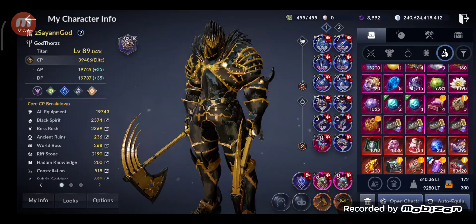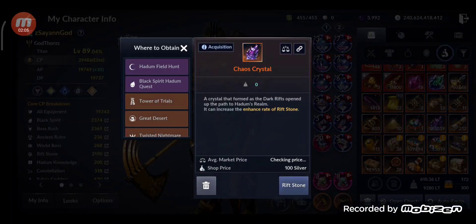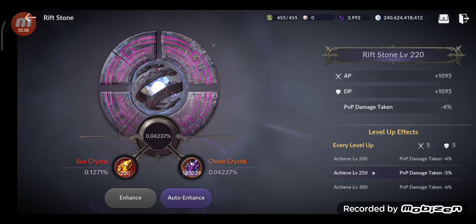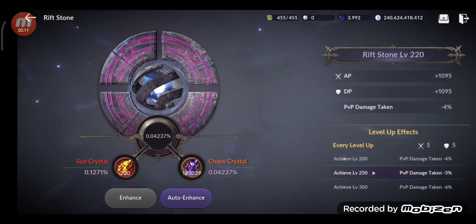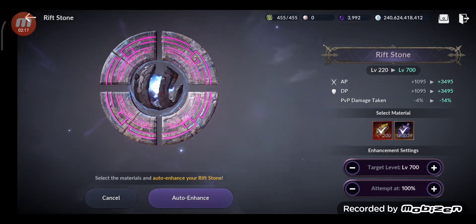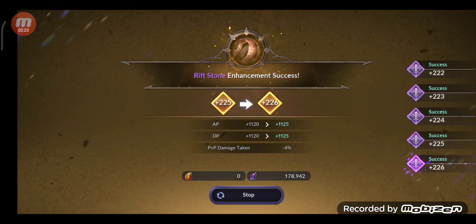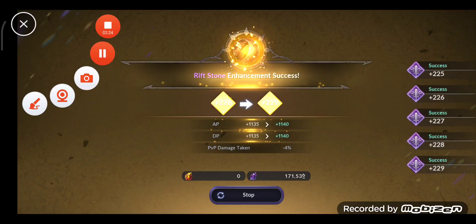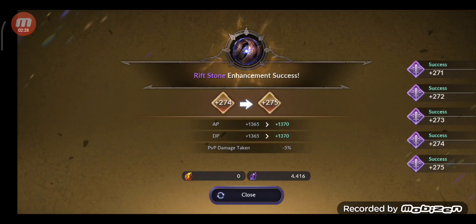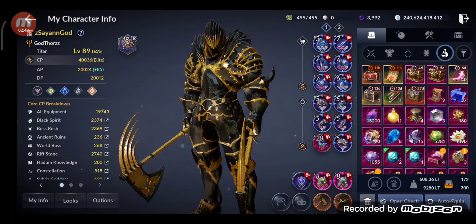Next I have 193,000 Chaos Crystals so I'm gonna level up the Riftstone. It's currently level 220 — using auto enhance. We reached level 275, that's 55 levels! You get 10 CP every level (5 attack and 5 defense), so that's 550 CP. Amazing! We've reached 40,036 CP — that's crazy.